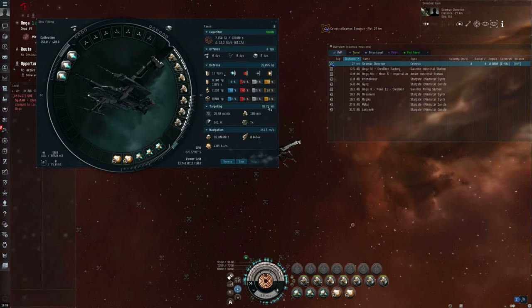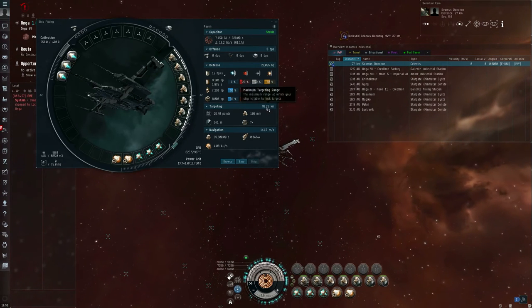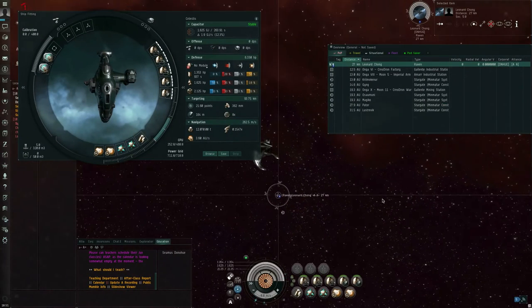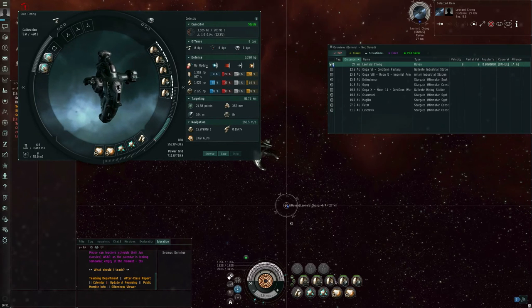It's these numbers that remote sensor dampening interferes with. When I have my main start sensor dampening my alt, these numbers are going to go down — targeting range will be less than 93 kilometers, scan resolution will be less than 106. Here I have five sensor dampeners in all five mid slots of my Celestis class Gallente Cruiser, with two scripted for scan resolution dampening and two scripted for targeting range.